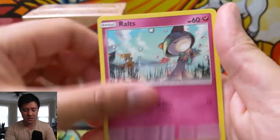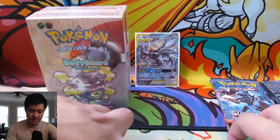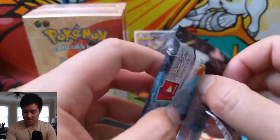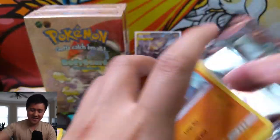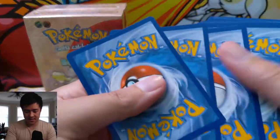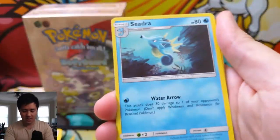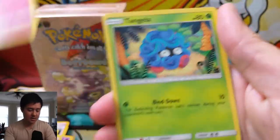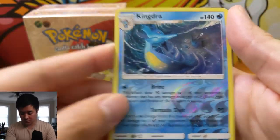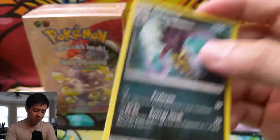Burning Shadows pack one: Rhyhorn, Ralts, Tangela, Togedemaru for the reverse, and a Ledian regular rare. Second pack: Rhyhorn, Ralts again, Tangela, Tynamo, Crabrawler, King Dra reverse — pretty cool looking art — and a Malamar for another regular rare.